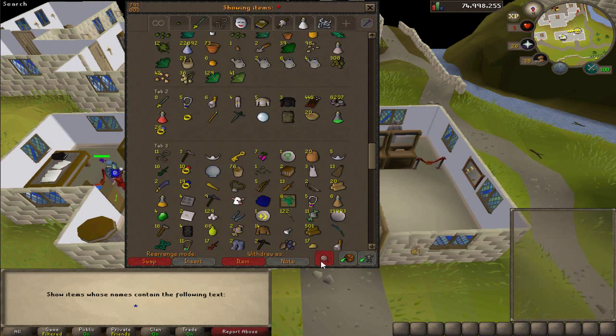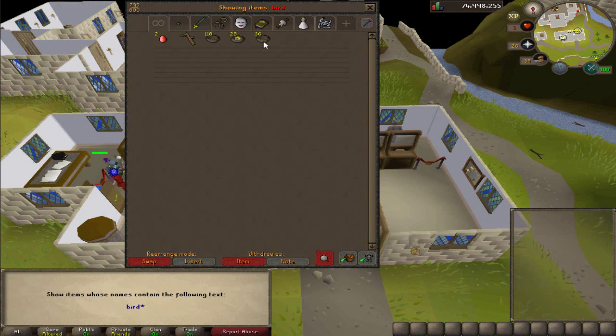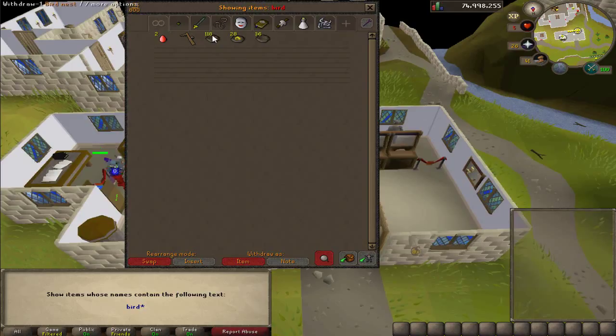So what I did was I killed a bunch of them - I killed about 50 of them - and this is all the loot I got. So what I'm gonna do is open up all these bird's nests and show you all the loot that you can get from 50 moles.